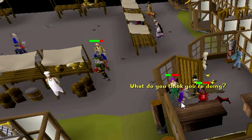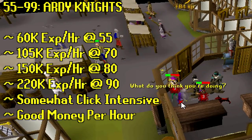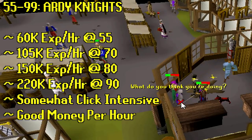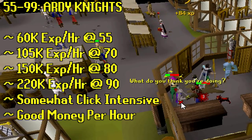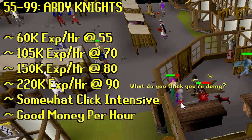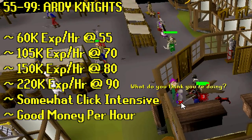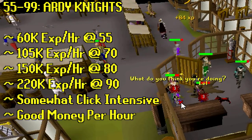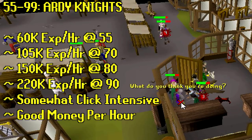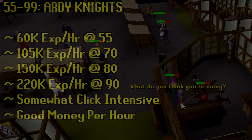Another alternative at level 55 is the Ardy Knights, although I'd suggest coming here at like 60 to 80 because you're not gonna fail as much, which means more XP and more gold. You'll definitely want that Rogue outfit for double loot since this method gives a lot of gold and everyone else has the set. Pickpocketing Ardy Knights is somewhat click-intensive — really good for an alt account. There have been rumors of people doing this all the way to 200 mil XP, even using a laptop on the floor and clicking with their big toe.